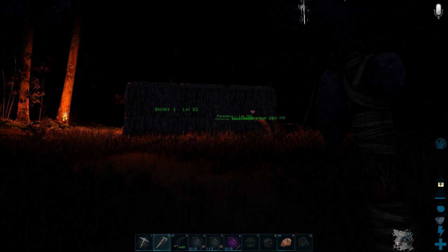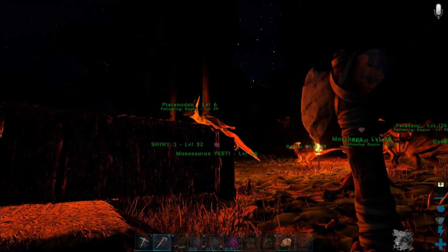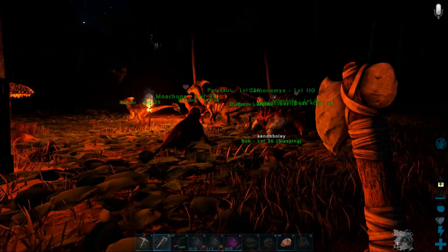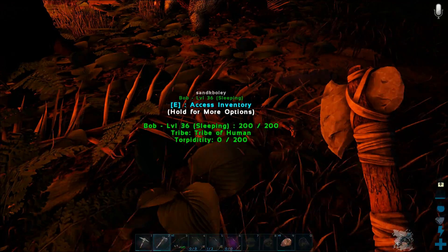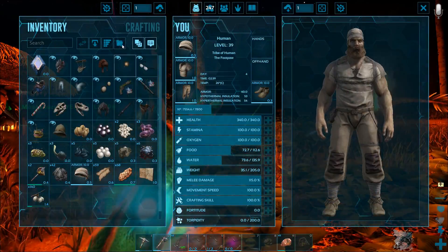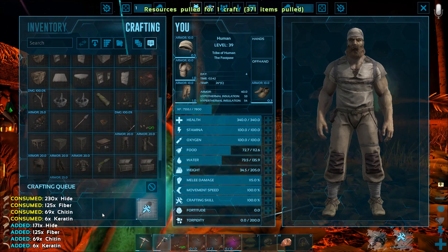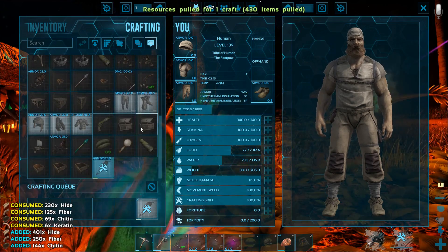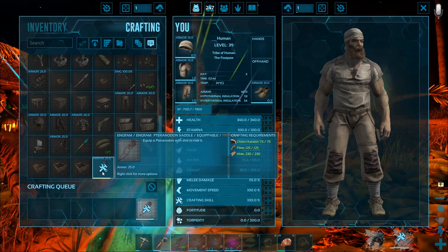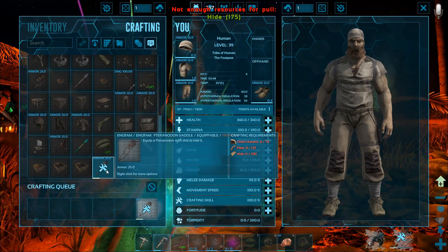You guys can all stop following. Bob is still asleep. What do we need here for making the pteranodon saddle? Perfect — we can make that. Make two of those actually... make three. We can't quite make three — we can make two.